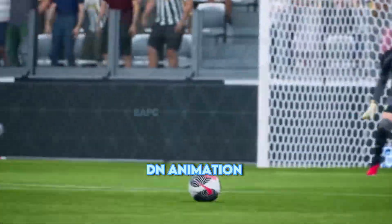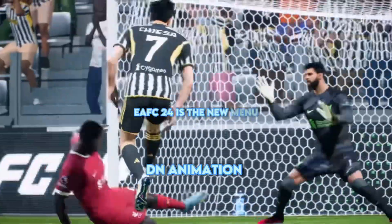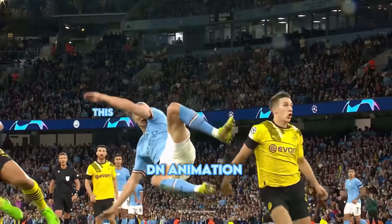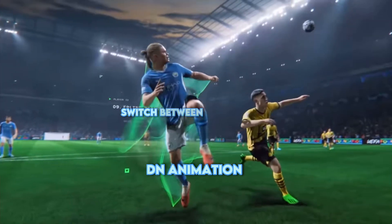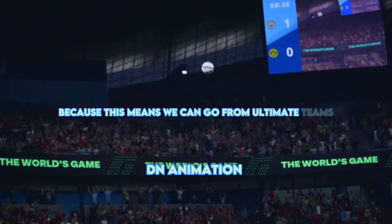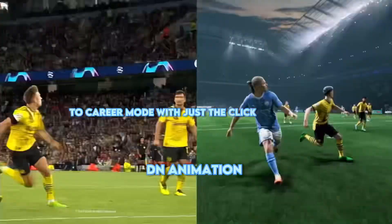The first thing you're going to notice when you play EAFC 24 is the new menu. The old menu has been replaced by a new, simple, clean design. This is going to make it a lot easier to switch between game modes. That's probably the thing I'm most excited for, because this means we can go from Ultimate Team to Career Mode with just the click of a button.